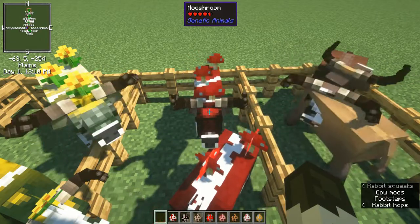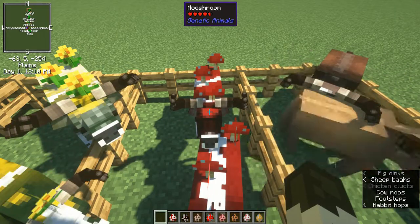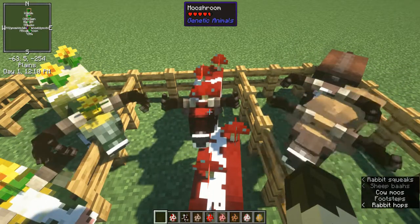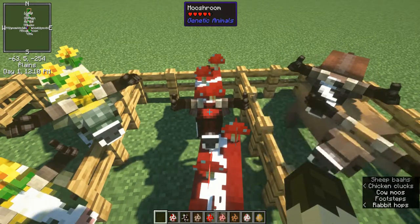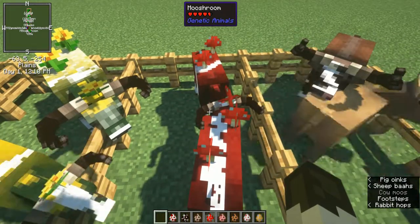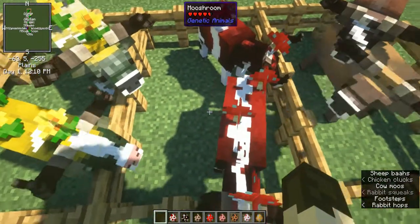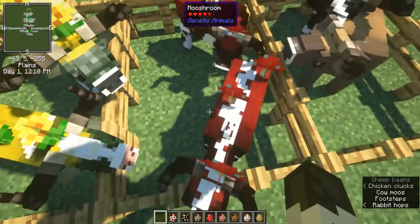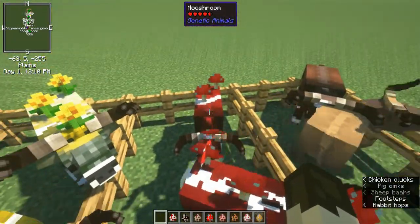I'm going to be perfectly honest — I don't play vanilla Minecraft much, if at all. I think I might have only found mooshrooms once in my life, and I think they were Genetic Animals mooshrooms at the time. I don't really know how mooshrooms generally work, but you know, you shear them, they become normal cows, they drop mushrooms, you strike them with lightning, they become the other type of mooshroom.